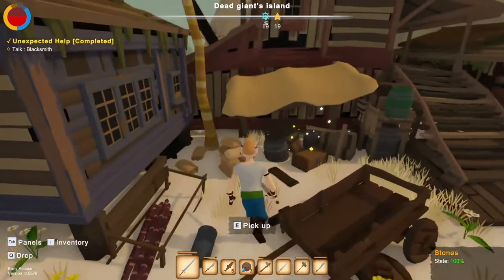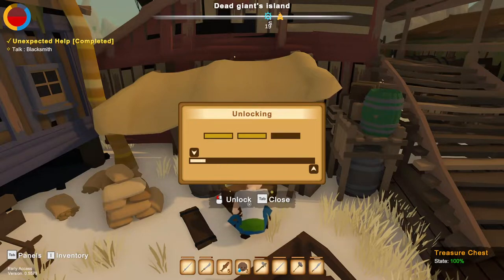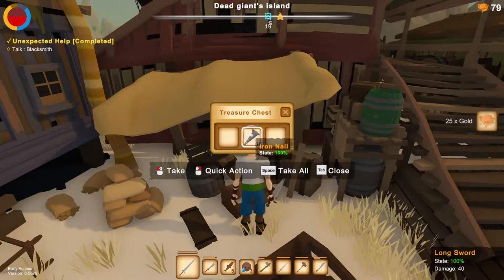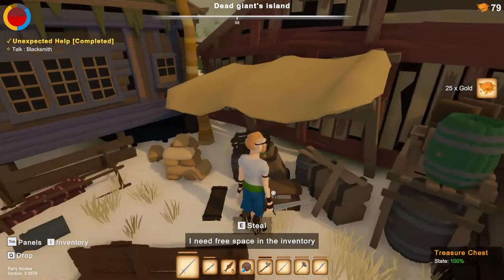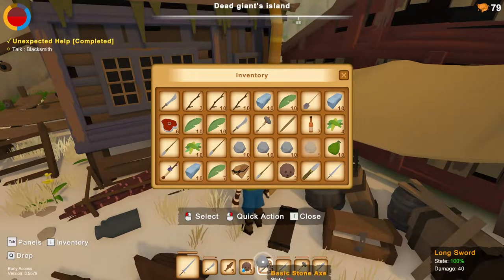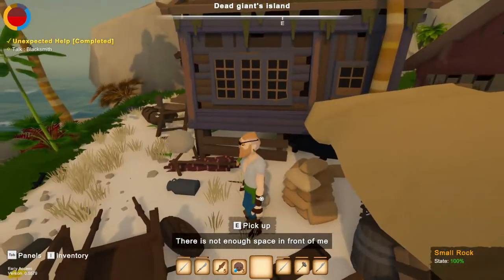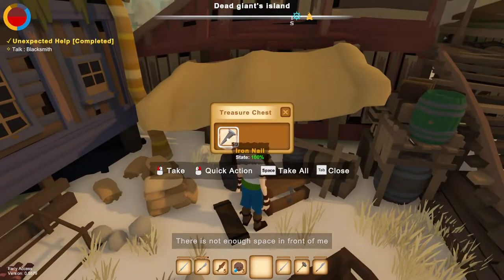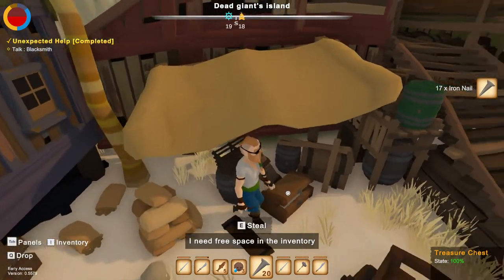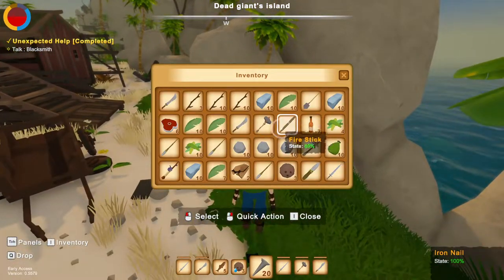My goal in this game is to get to the point where I don't have anything else to do, and when the next update comes — which will probably be the guns — just pick up the game and continue from there. I need free space in the inventory. Nails are one of the things I need to repair my ship, so let's make space.